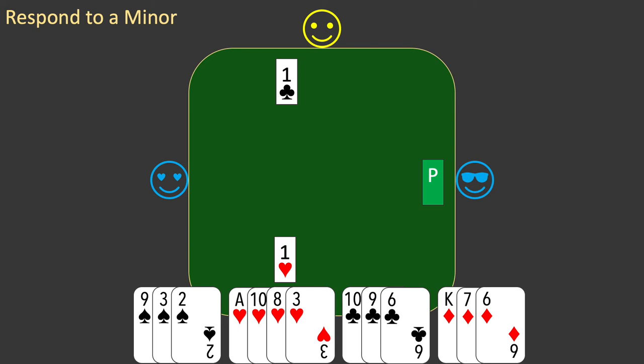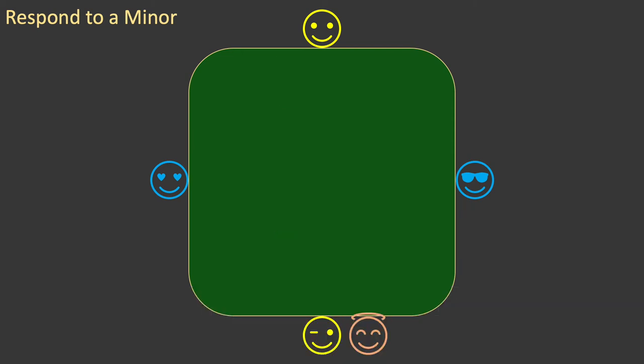You bid one heart. By bidding one heart, you are telling partner that you have six or more points and at least four hearts. If partner has four or more hearts, your partnership will have a fit in hearts and will play in a heart contract.